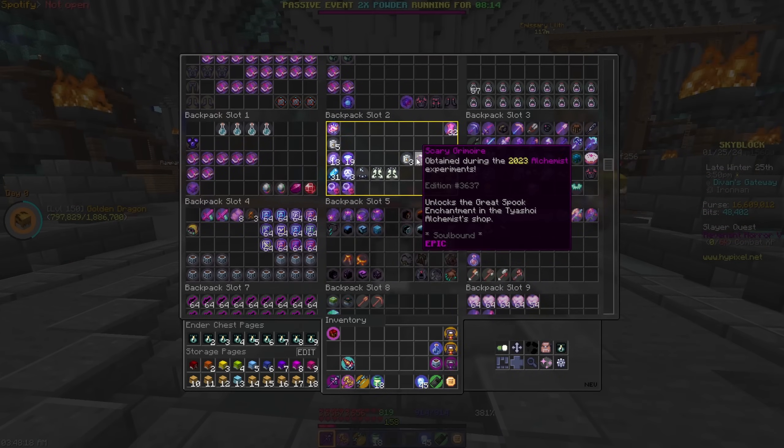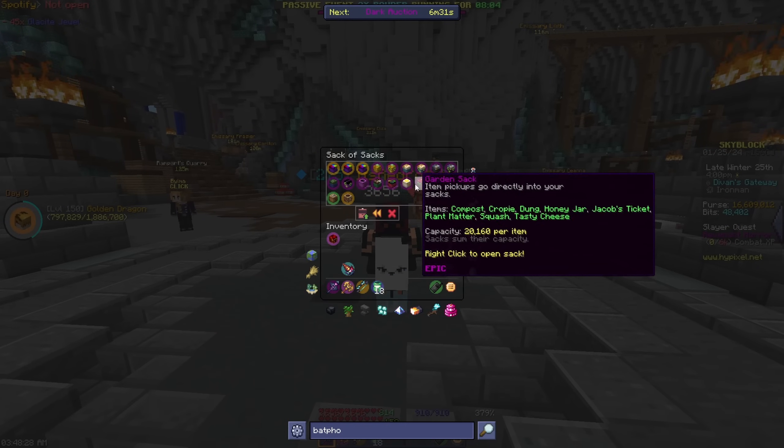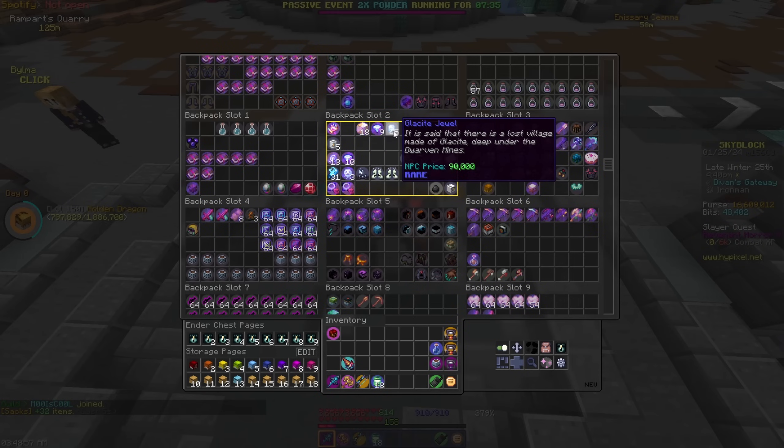Now that that's out of the way, I'm gonna start putting stuff aside a little bit. We will need nine of these, just like that. And then 18 golden blocks — do we have that? Alright, we do have 18 enchanted golden blocks. So that is everything that we will need for the golden plates. Done.